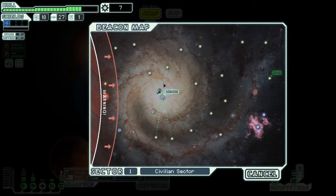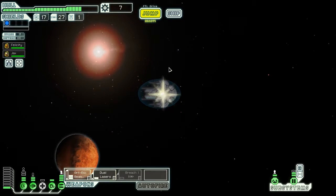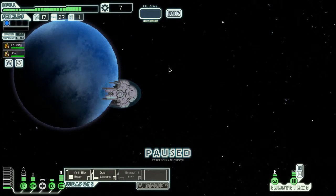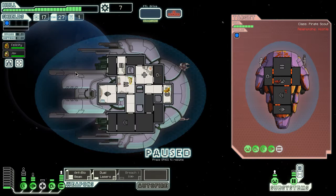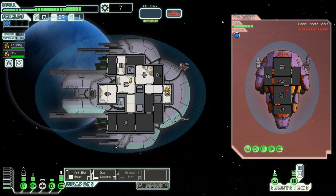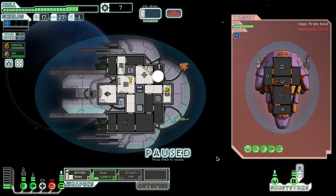That's the Slug Repair Jill preparing the breach. Power. More power. Unlimited power. Scans show a remote settler being blockaded by a pirate ship. The ship hastily messages us: stay out of this or you'll be next. Concentrate fire on the pirate ship. We need to wait for the fire room to charge and hope this missile doesn't kill us too badly. That's pretty bad.